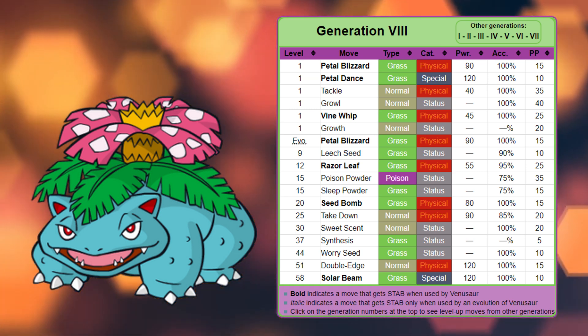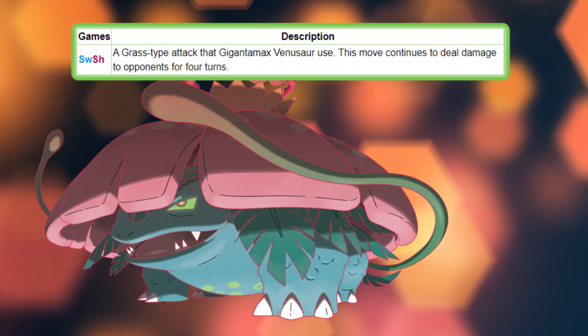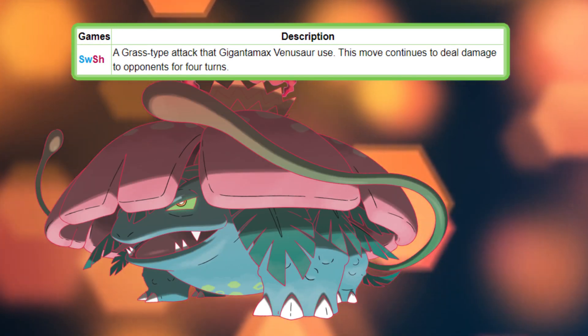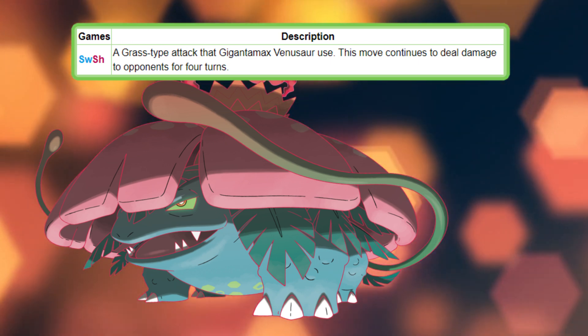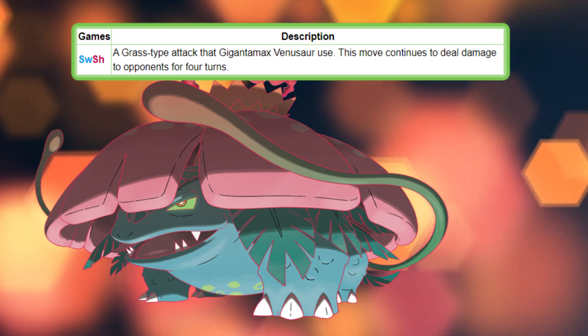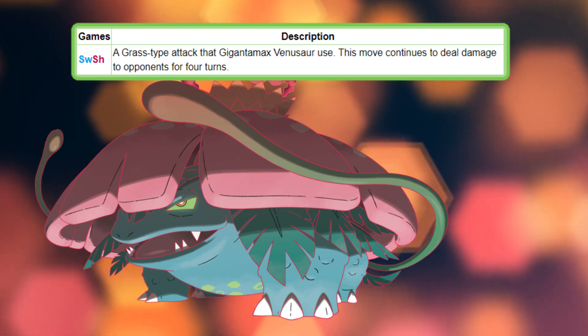Venusaur also learns Petal Blizzard upon evolving from Ivysaur. Upon Gigantamaxing, Venusaur is able to use the move G-Max Vine Lash, which inflicts damage and, for 4 turns at the end of each turn, deals damage to non-grass type Pokémon equal to one-sixth of their maximum HP.